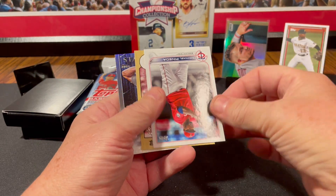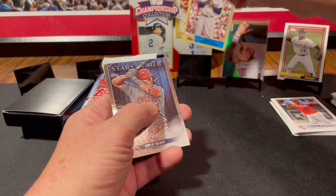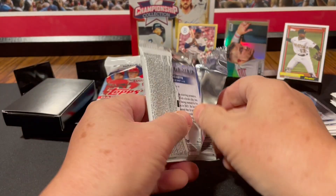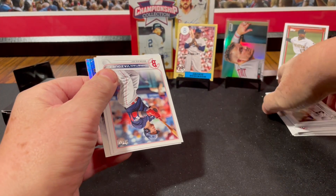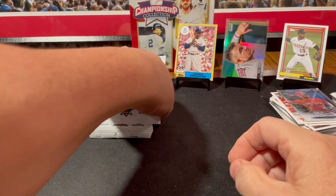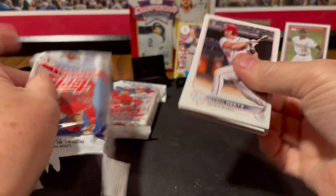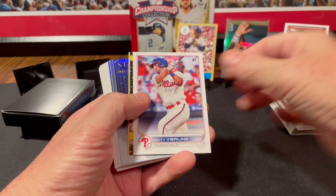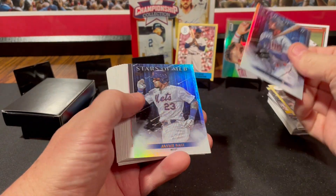2022 Topps Series 1 — you're due to give me some kind of Topps flagship hit. Jackie Robinson 87 throwback, that's a nice looking card. Mike Trout, Stars of the MLB. We got Christian Vasquez, there's a Bryce Harper base, and we got a Bo Bichette. We got Miguel Sano, Matt Vierling rookie card, Tatis Jr. home run challenge, Max Scherzer 87 throwback, and a couple of Stars of the MLB.